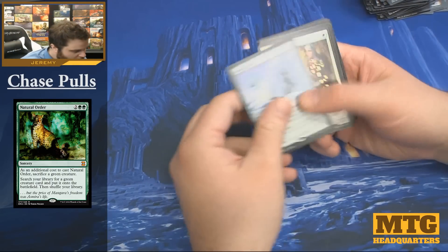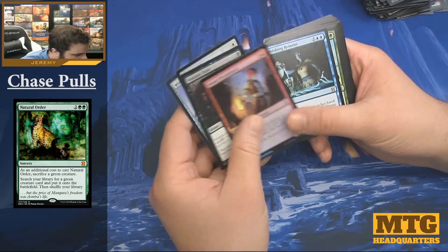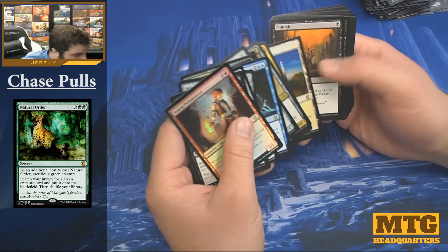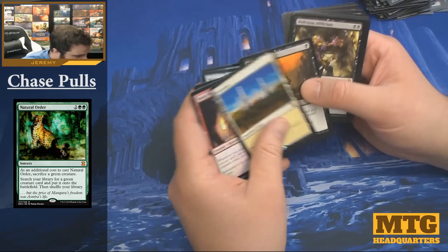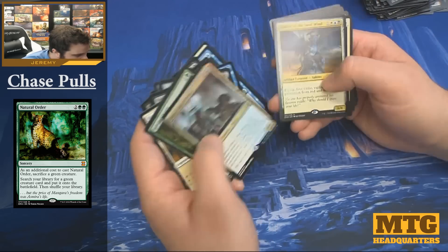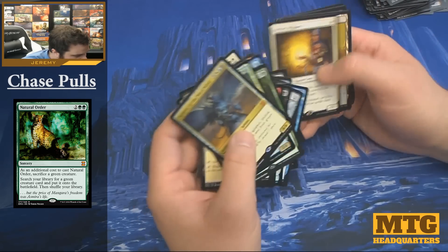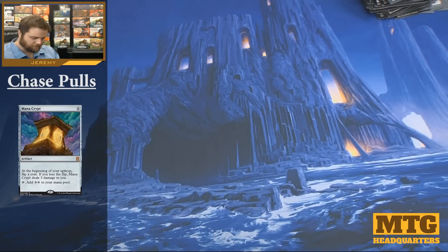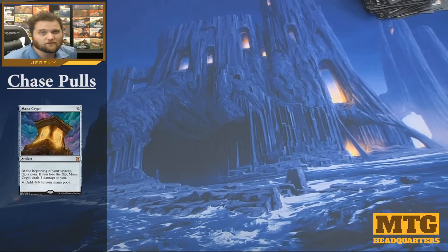Overall a pretty nice box — foil Mother of Runes, Vampiric Tutor, foil Young Pyromancer is probably up there, Shardless Agent, Sinkhole, Kraasis of course — that's a big one. Sylvan Library, Wasteland. Overall pretty good, probably pretty close to at least breaking even. Make sure if you're new to the channel that you subscribe because I'm going to have several Eternal Masters box openings, as well as interviews with pro players and Magic artists.